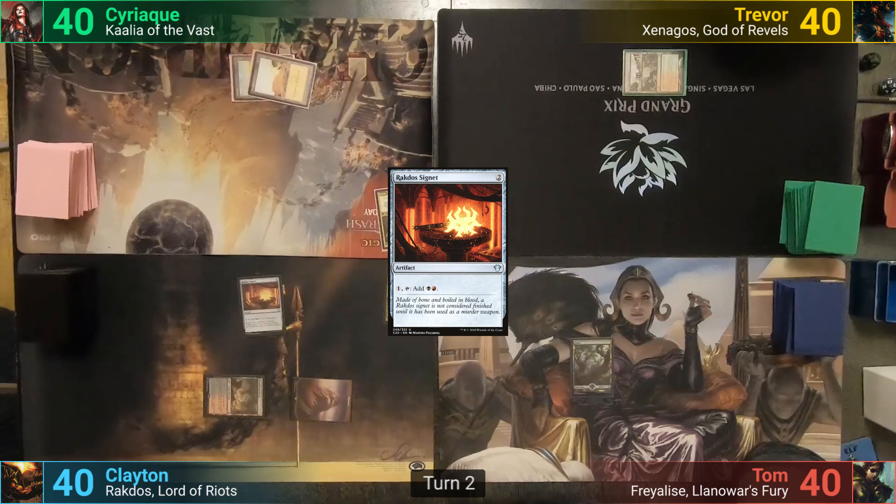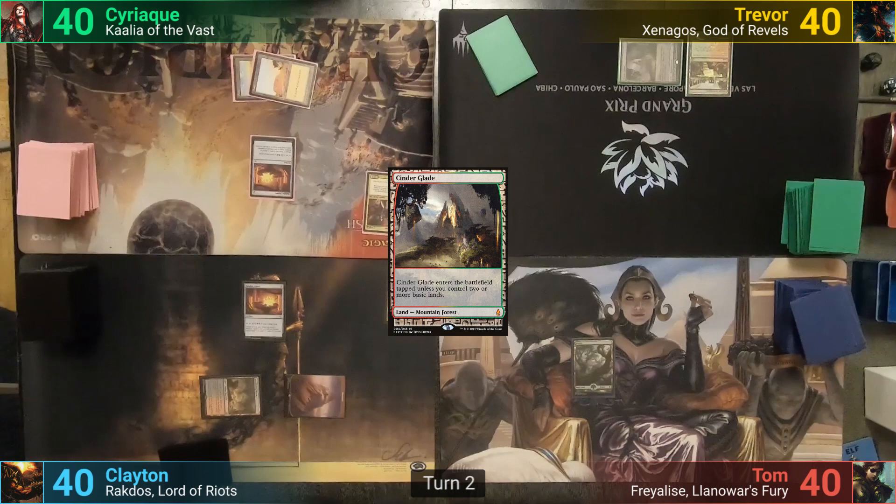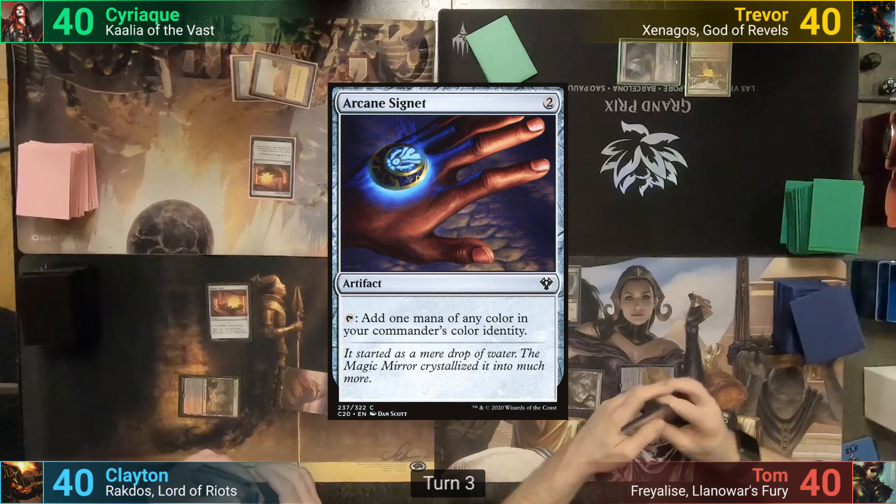Trevor plays a tapped Cinderglade and passes to Tom. Tom plays a Wasteland, then taps two mana to cast a Fauna Shaman, and passes to Clayton. Clayton draws for turn and taps two for an Arcane Signet. He then uses the Signet to activate his Rakdos Signet, using that mana to cast a Grim Monolith before passing turn.